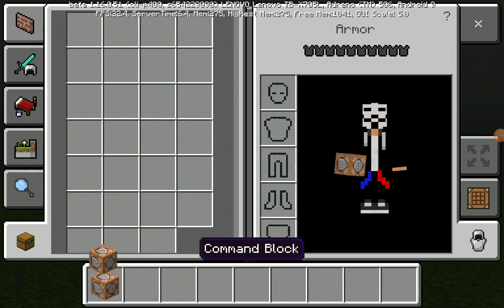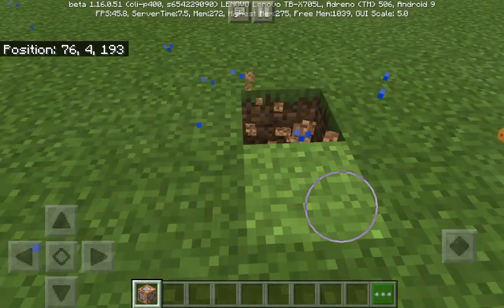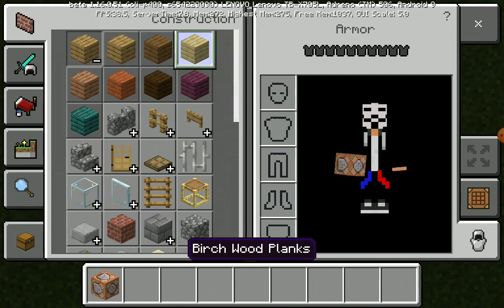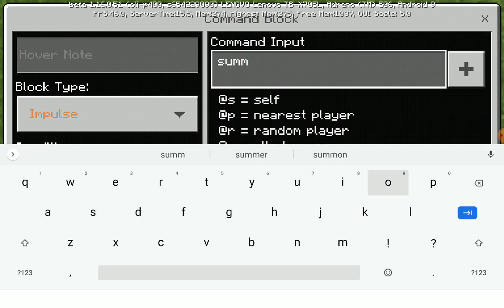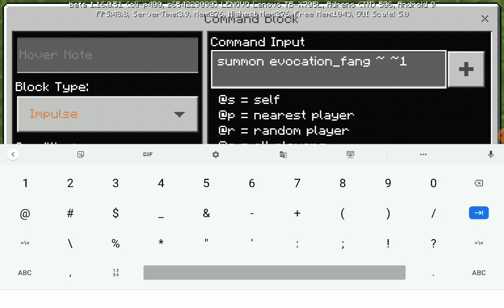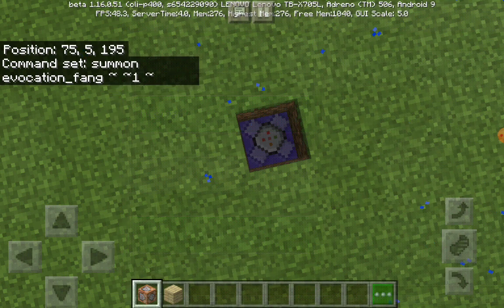Basically what you will need is just a command block. Place it where you want, go two blocks deep, and place the command block like that. Then type in: summon evocation_fang tilde tilde one tilde.